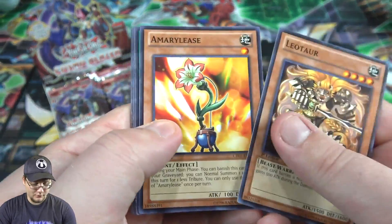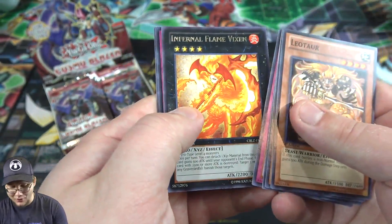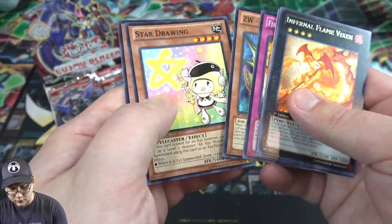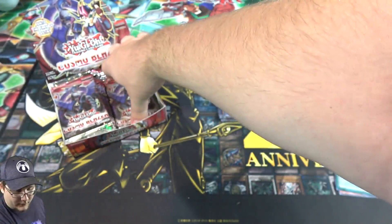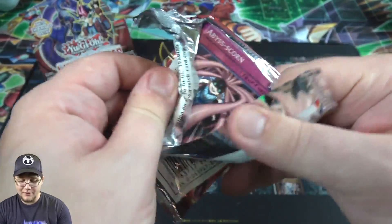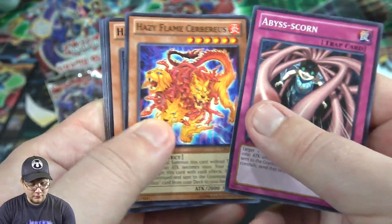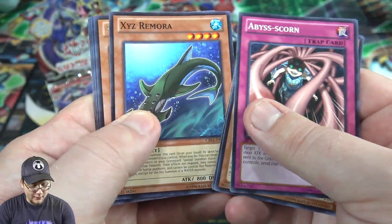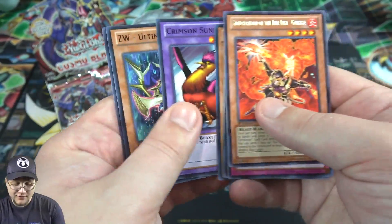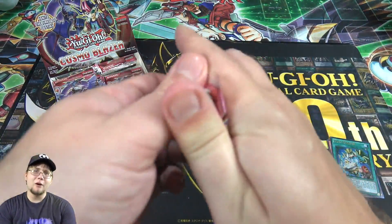I'm really hoping we get an ultimate rare Fire Fist — that would be amazing. For a second I thought maybe it was a holo, but we gotta get to our rare first. Infernal Flame Vixen, kind of cool. I wouldn't mind a Number 92 either — he's going to be so much easier to summon once we get that Number 96 in Battles of Legend, that'll come in handy. Another Brother Fire Fist — this one is Gorilla, so that gives us another one as a rare.